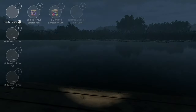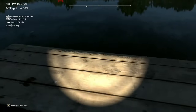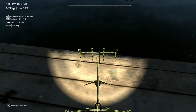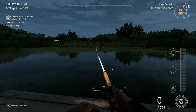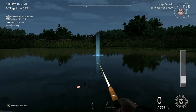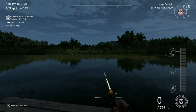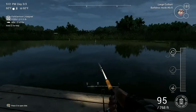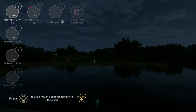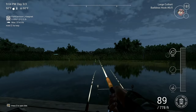Then place your rod stand down. You're going to want to cast up against the grass and next to the marker. You don't want to cast all of your rods there. Now all you have to do is just wait.